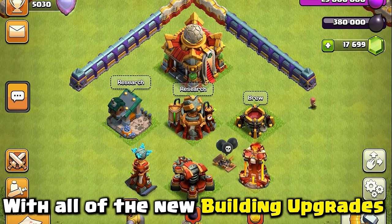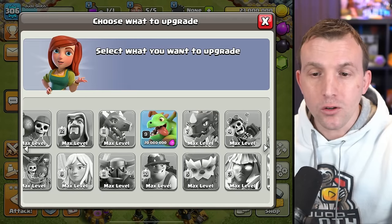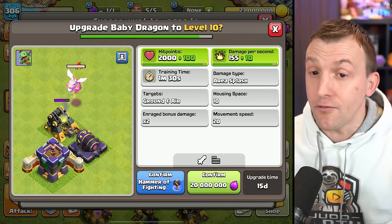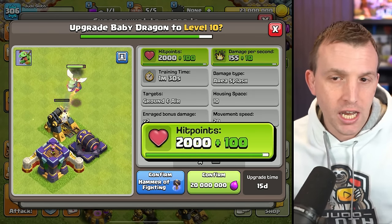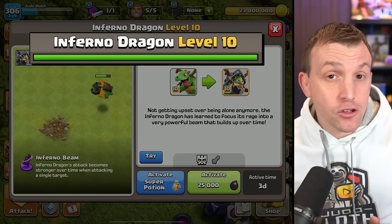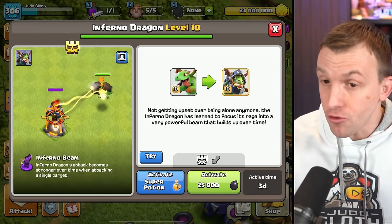With all of the new building upgrades out of the way, let's go over the new troop levels. First, you can notice the Baby Dragon getting upgraded to level 10, gaining an extra 100 hit points and 10 damage per second. This will also give the Inferno Dragon an extra level, being the respective super troop for the Baby Dragon.